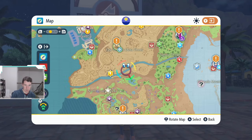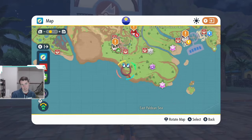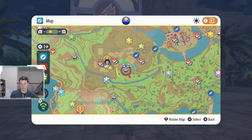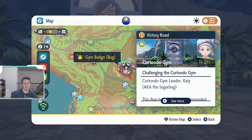First up, the first gym leader is in Cortondo, which is right when you get out of Mesagoza. You can go out the West Gate — it's really the first town after you go through the intro of the game. This is a bug gym leader. The Cortondo gym is bug type and it is leveled 14 to 15, so make sure your Pokemon are leveled to that point before you try to battle this gym leader.